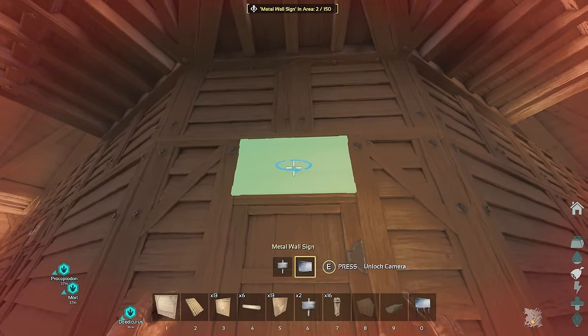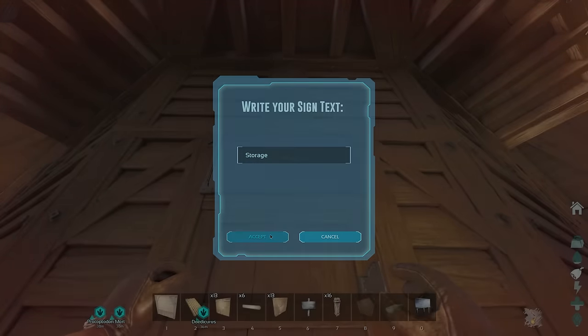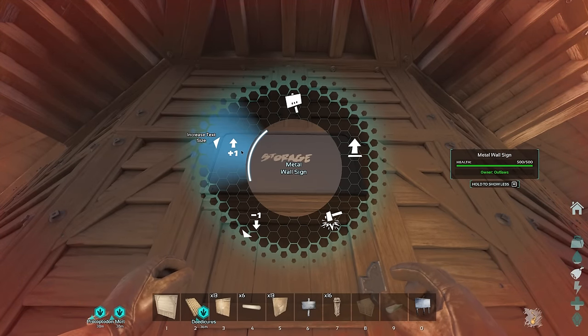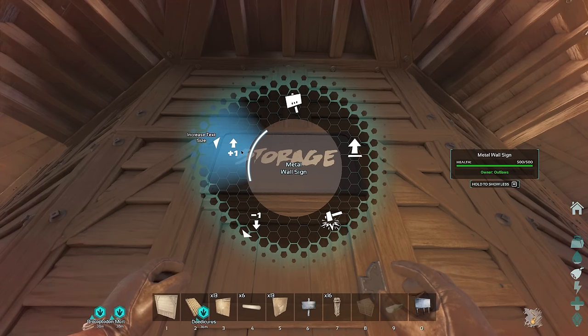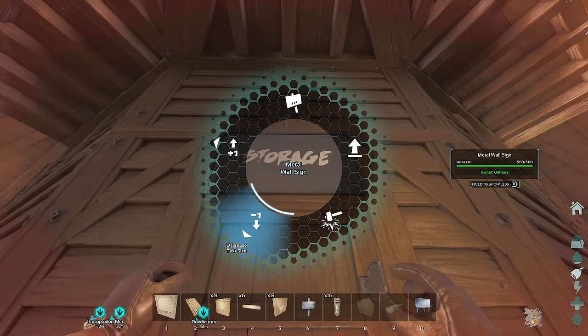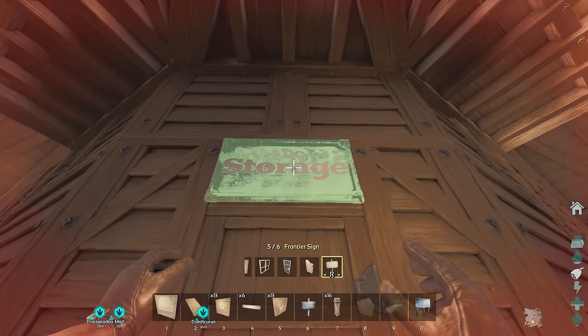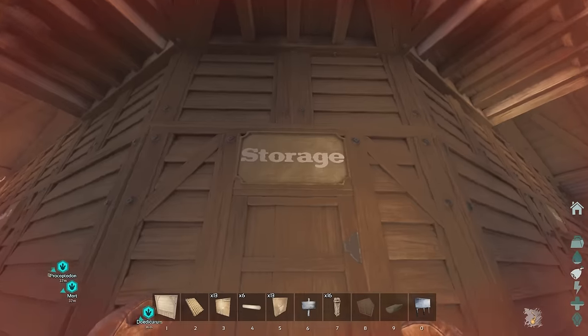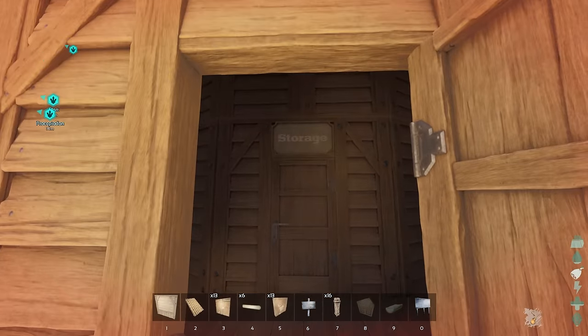Why did I use metal signs over wooden signs? I don't know, I was just like yeah let's make some signs. Let's increase that to max and then decrease it down by maybe around seven, maybe one more because it's a longer word than Suite. I think that's good. Let's go ahead and place our structure skin onto that as well. Nice. That is a little bit big so let's decrease that maybe twice. Yeah, that's good.